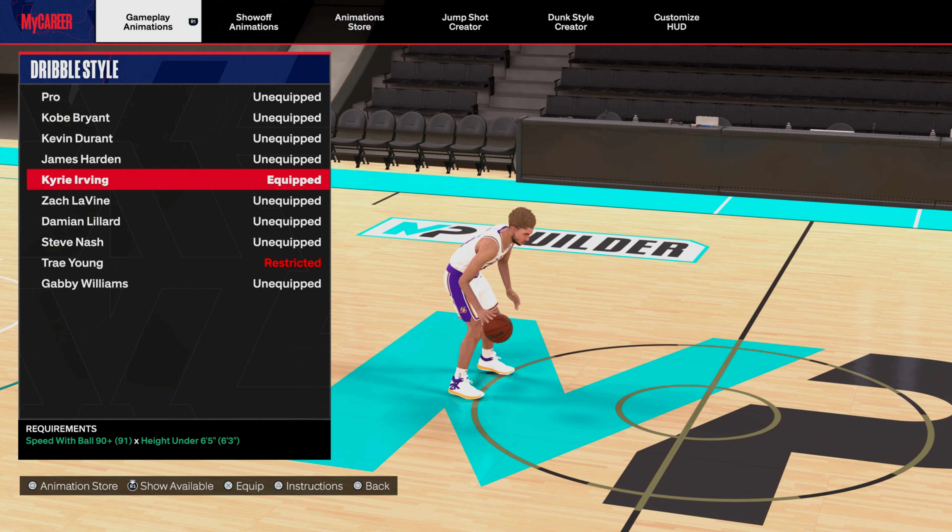James Harden I don't really use, but for big guards put on James Harden because out of your combos you can just hit a James Harden and then speed boost right out of it. Scoot Henderson is fire - if you have low ball handling, put on Scoot. It makes you dribble fast and people don't know where you're about to go - you can just speed boost out of it.